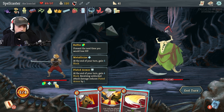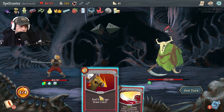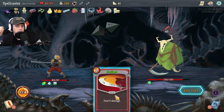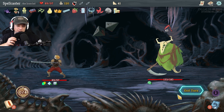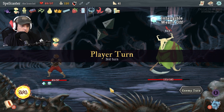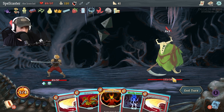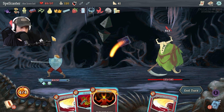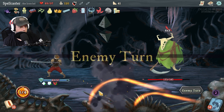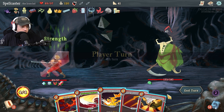Plated armor — at the end of your turn, gain four block. Receiving unblocked attack damage reduces plated armor by one. Because this is free, I can only do one. Let's put perfected strike back on top of my pile — I can do just one more. That's brutal, I don't like that at all. I'm going to gain six. This is going to hurt a lot. Actually that didn't hurt — oh, because I had the buff. The first damage negated. That's actually awesome. That's a good amount of shielding — a lot of shielding.